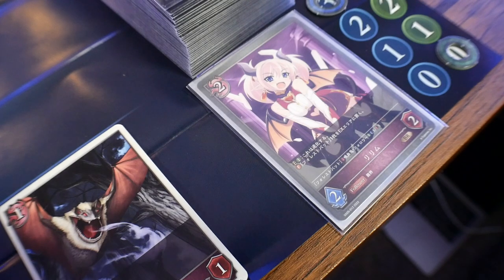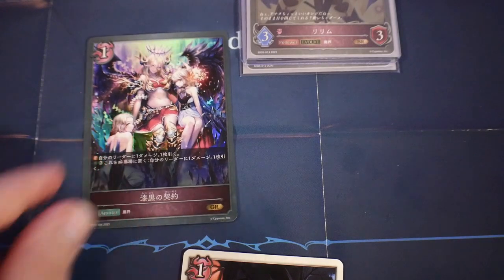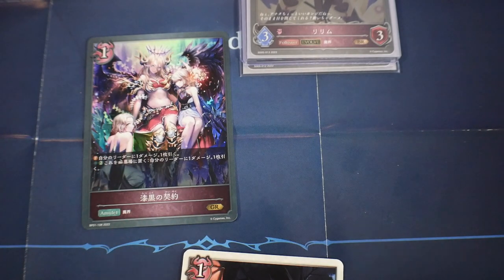For spells, you pay the cost, it resolves, and goes to the graveyard. If a spell has 'quick' on it, it can be played on your main phase or during your opponent's attack phase. Amulets are paid for and placed onto the field. Your playing field has a limit of five cards total — followers, evolved followers, tokens, and amulets all count. The same five-card limit applies to your EX area.